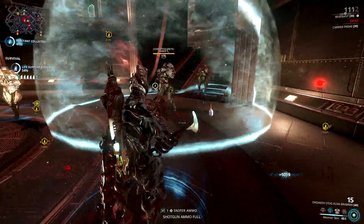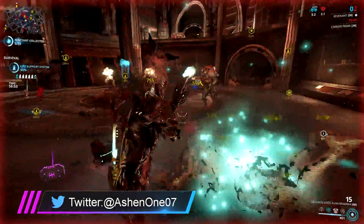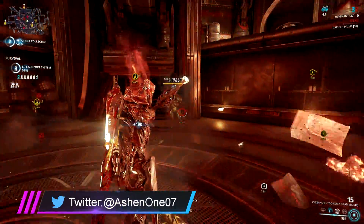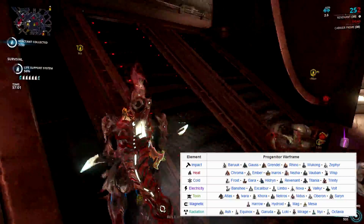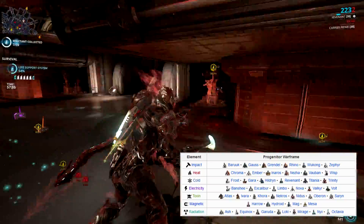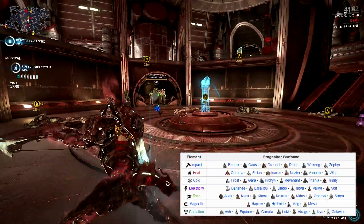One last thing I'd like to mention about this bow before we proceed to builds and synergies is that you can actually pick the innate element for this weapon. As you all know, Kuva weapons will adapt a certain innate element depending on its progenitor Warframe. Depending on the frame you choose, you can add extra elemental or physical damage on your Kuva Brahmu.